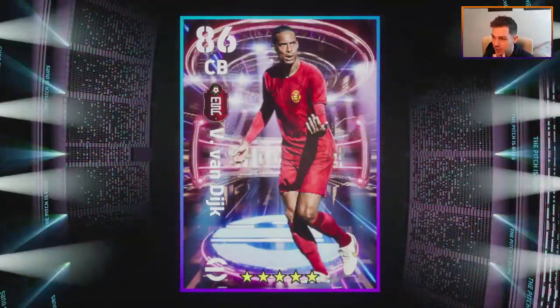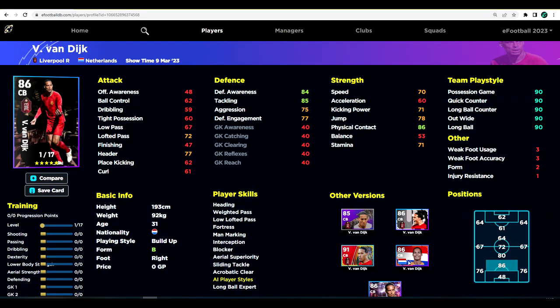Van Dijk starts off at an 86 overall center back. On the standard version, the main thing you're going to have is not pace, not any ability on the ball — it's going to be his height, which controls his physical contact, strength, jumping, and heading ability. His player skills include man marking, interception, blocker, sliding tackle, and of course Fortress as well. On top of that, you get really high defensive stats straight off the bat.